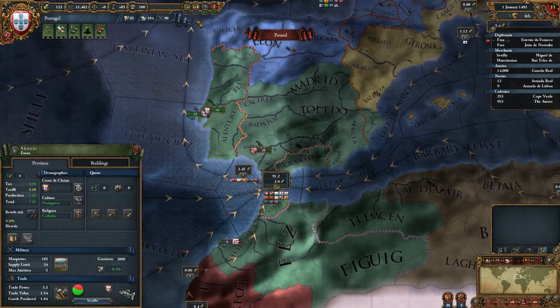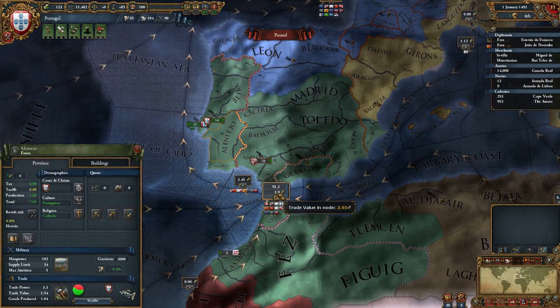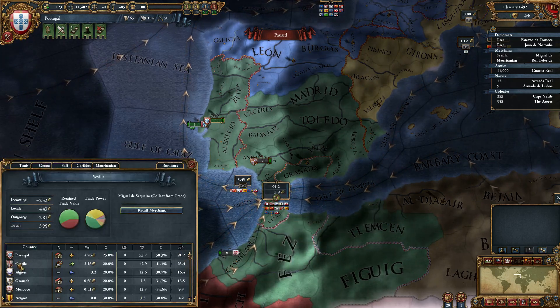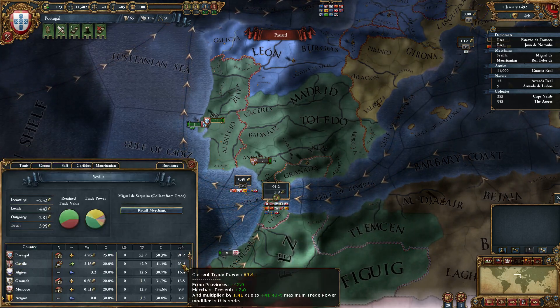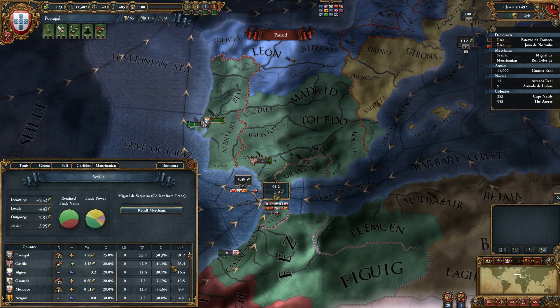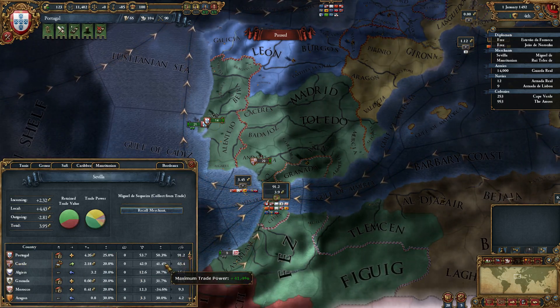I'm playing as Portugal and I want to gather some more power in the Sevilla trade node. I noticed that my next competitor is Castile. They have 63.4 trade power while I have 91.2. One thing I can do to reduce their power is embargo them.